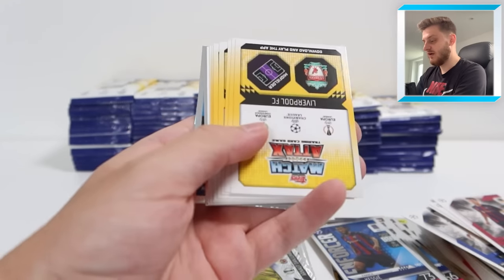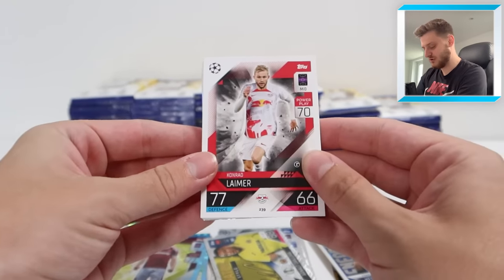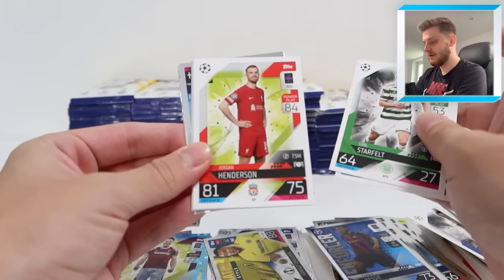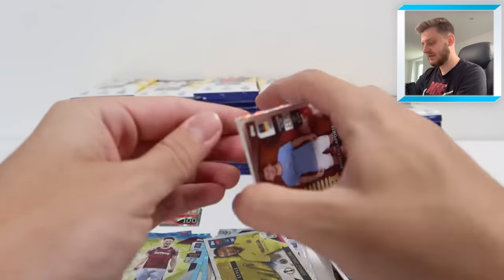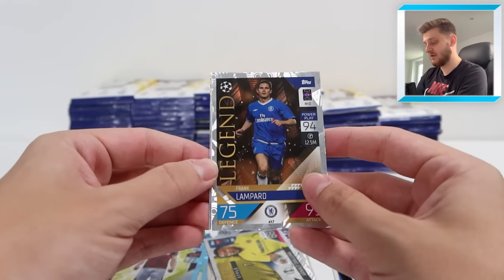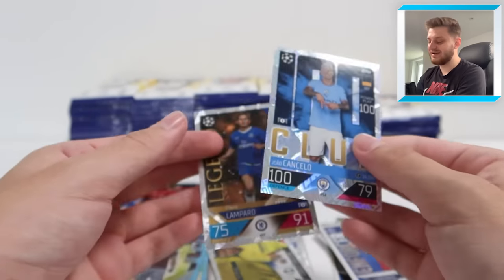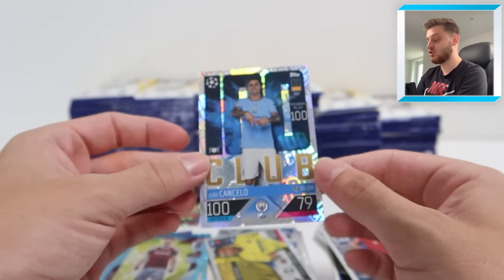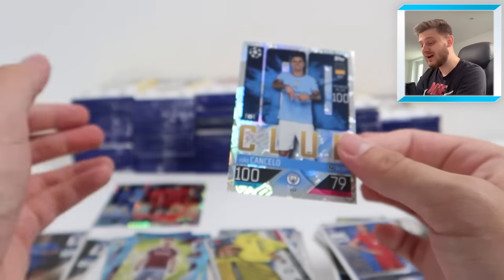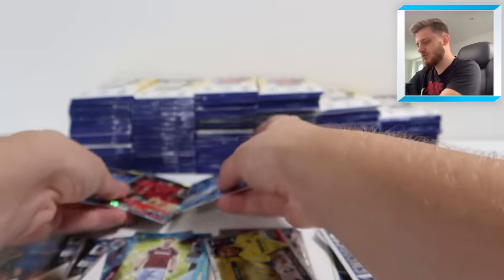I think we've got another 100 Club here - it was a Manchester City defender. There's Haaland - lovely Haaland base card. We've got Aymeric Laporte Warrior, Enforcer Binho, and look at that - Frank Lampard legend. Fantastic card, the design on that is beautiful. And there he is - Joao Cancelo 100 Club for Manchester City. That's three 100 Clubs in less than 10 packs. Unbelievable stuff, absolutely superb.